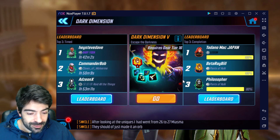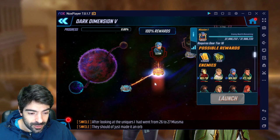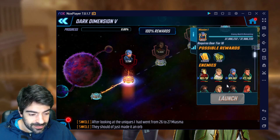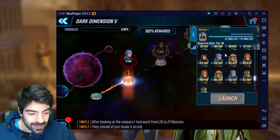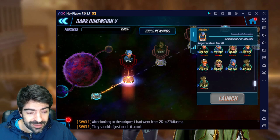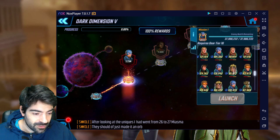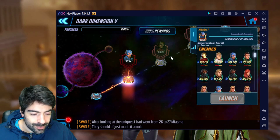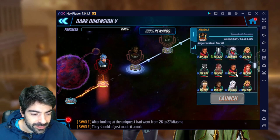This video is about Tanado Mac Japan, and we'll have two more videos in the next days about Beta Ray Bill and Philosopher. Let's get started with the nodes — they are quite interesting and there are lots of things to take into consideration. The best part is we don't have too many new characters; Scopely was quite nice not making the nodes super difficult. For example, here we have Longshot and Shatterstar, but that's pretty much it for new characters.